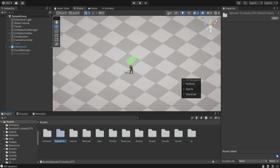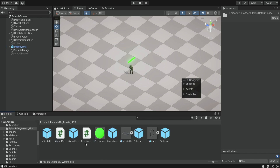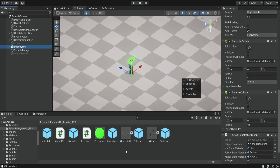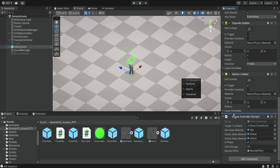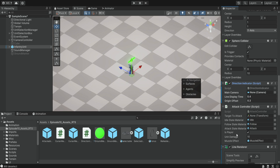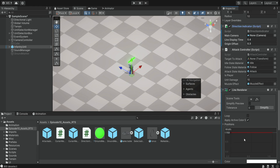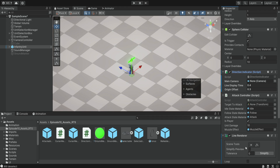The first thing we want to deal with in this episode is creating this indicator line. When we select our unit and click somewhere, we want to let the player know what is the direction of the unit. So we go to these assets and find the direction indicator. We simply select our unit and drag the script onto the unit. When we add this script, we're going to automatically get a line renderer because this script requires this component, so it's going to be added automatically.